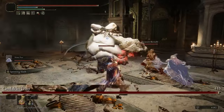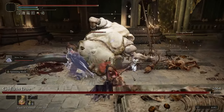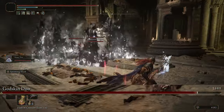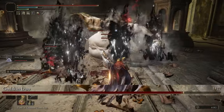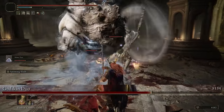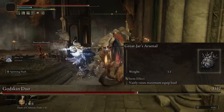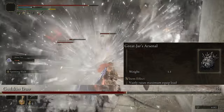The freeze effect on this weapon is not bad for using against bosses, because when you freeze a boss or a tough enemy they take a percent of damage based on their max health — kind of similar to the bleed effect, but it doesn't do as much damage. They also take an additional 20 percent increased damage from all sources, so this weapon will definitely have its use. Both weapons do weigh a decent amount, so having the Great Jar's Arsenal equipped is going to let us save some points in endurance by increasing our max equip load by 19 percent.